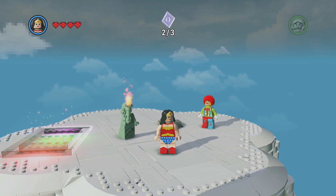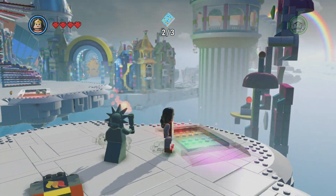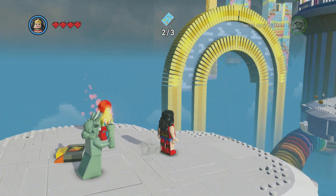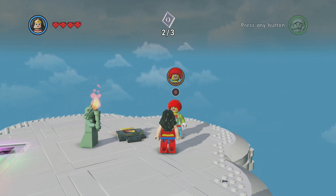What's happening everybody, Jay Shock Blast here, and we're in Cloud Cuckoo Land. The entrance way is over there, and right here I've destroyed almost everything because I needed every possible stud I could to unlock this Joker.